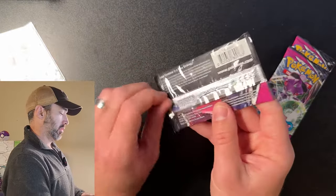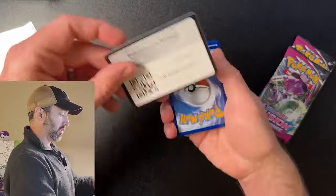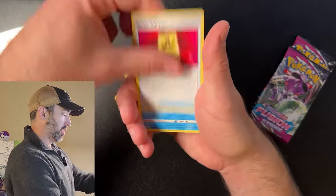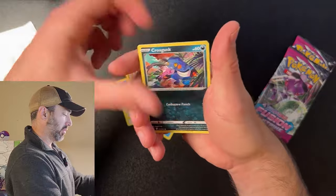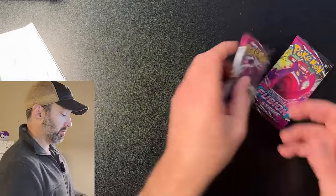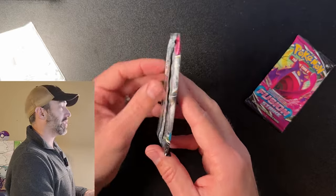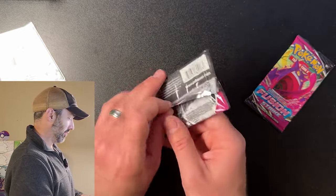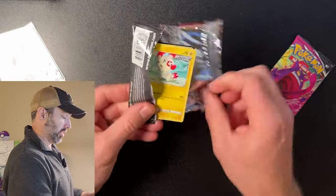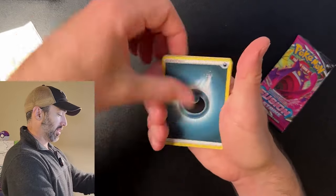Three more packs. I've been having some good luck with last pack magic, so hopefully that happens here as well. Another white code card. My code cards are not good in Fusion Strike. All these packs are kind of bent — look at that, it's kind of weird. Kind of frustrating if you get a good hit and it's already bent. These ETBs are brand new, sealed in the box, but I guess you just got some bad prep runs on these.